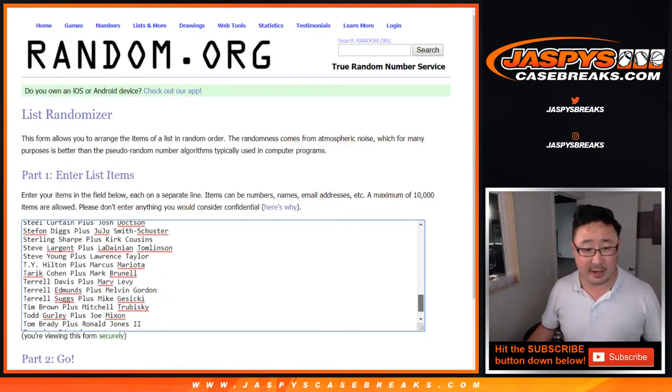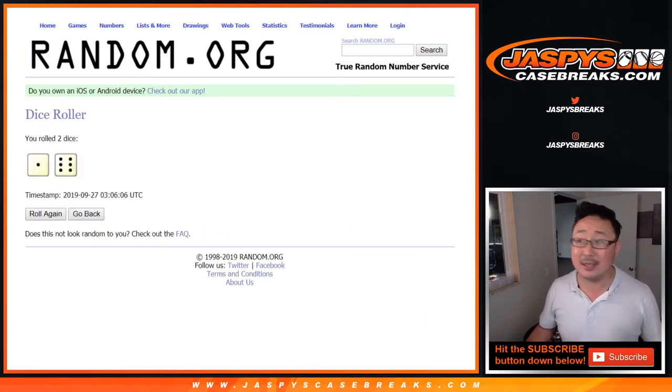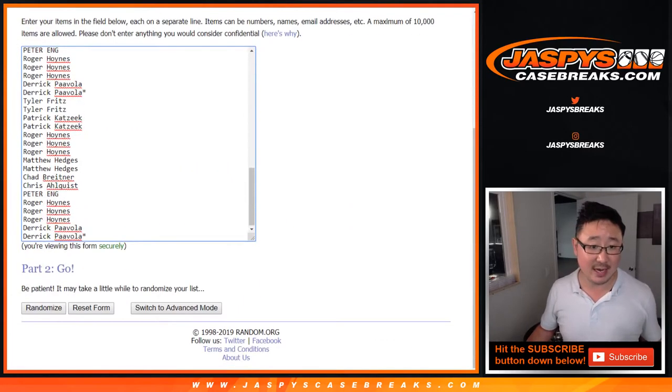There are the list of players right here — a lot of combos too. Let's roll it and randomize it, one through six, seven times.